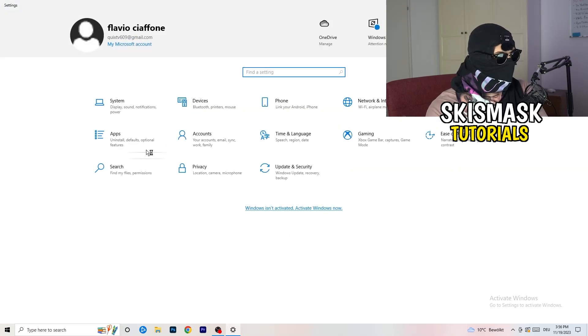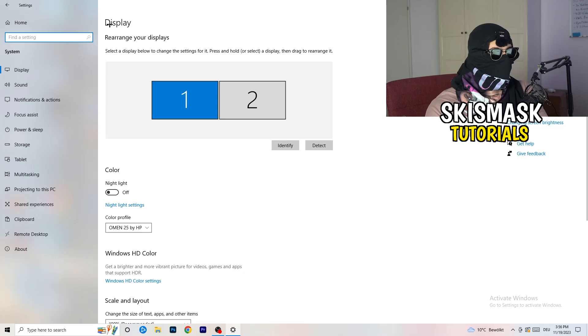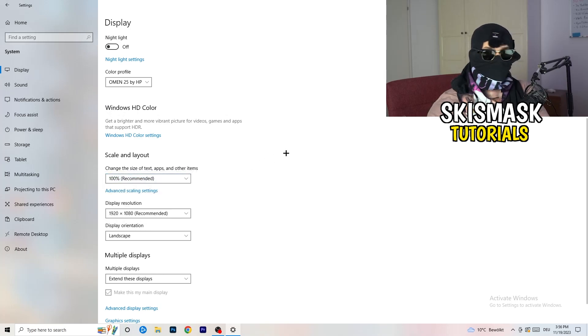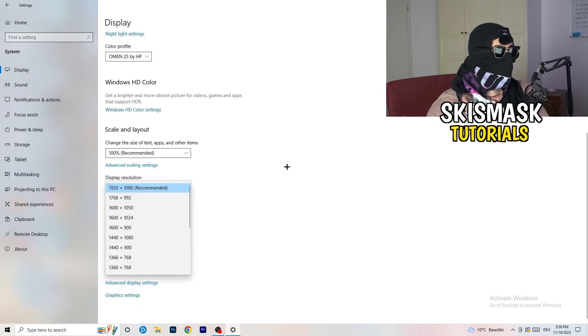Go back to System settings and click Display. If you have two monitors, identify which is your main gaming monitor. Under Scale and Layout, change the text and app size to 100% as recommended. Make sure your display resolution matches your in-game resolution — if you're using a stretched resolution like 1720x1080, your monitor resolution should match, otherwise things won't work correctly.